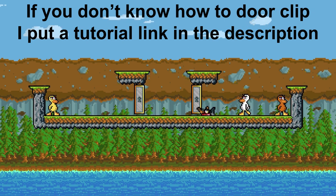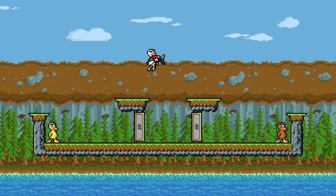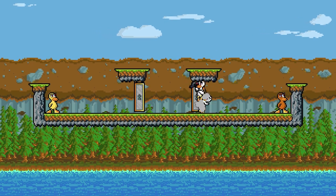This tech, which I'm going to be calling grab clipping or door clip grabbing — whichever you prefer — allows you to clip through a door and grab an item at the same time, just like this. It works from both sides.